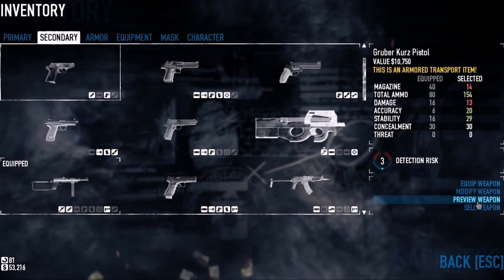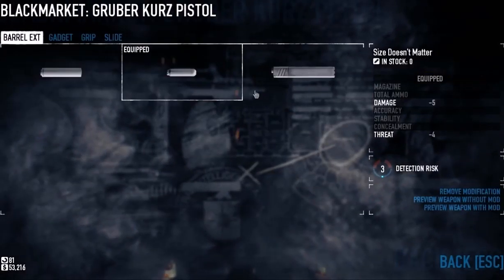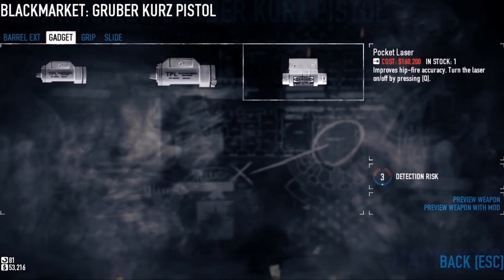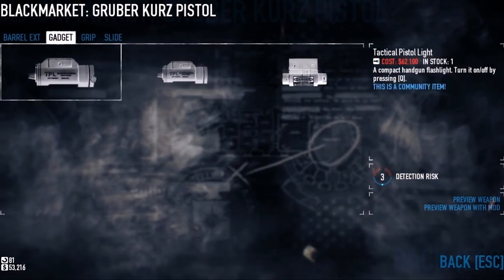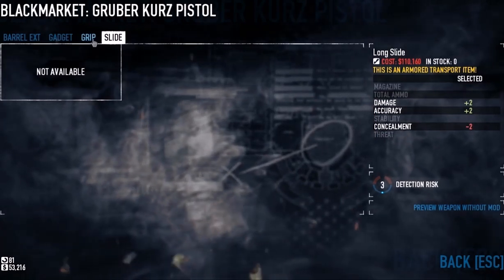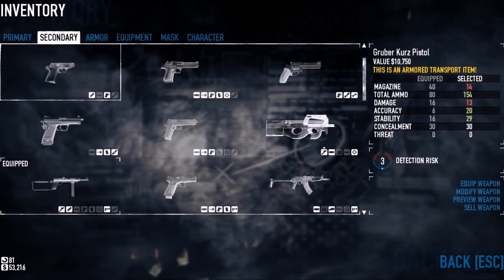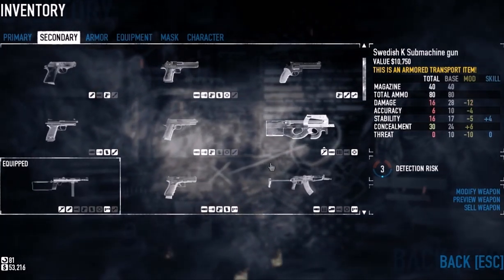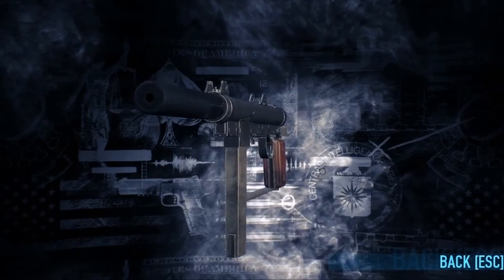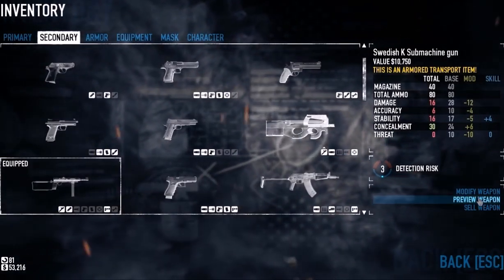I don't always prefer concealability alone — I like bringing the Gruber Kurz pistol. I have a laser grip on it, which took me forever to find. I have the 'size doesn't matter' suppressor, which doesn't affect concealability, so you can put a gadget on it without taking away any concealability. A flashlight I think draws attention to you — I don't know if it alerts them or not, so I didn't want to risk it. Don't put a long slide on it. It's already at 30 concealability, but this other weapon with all the most concealable parts is technically bigger yet somehow more concealable — that's bugging me a lot.